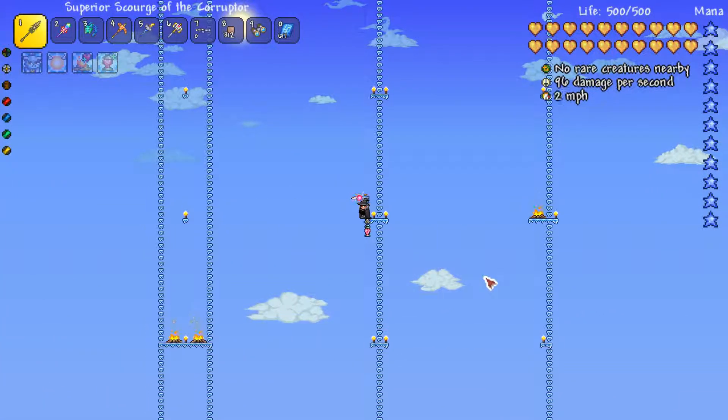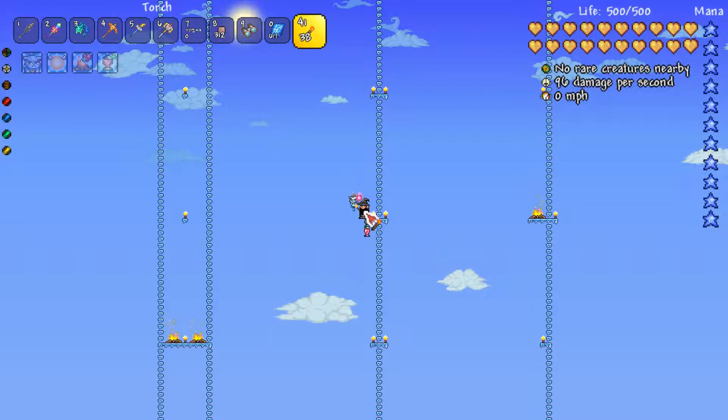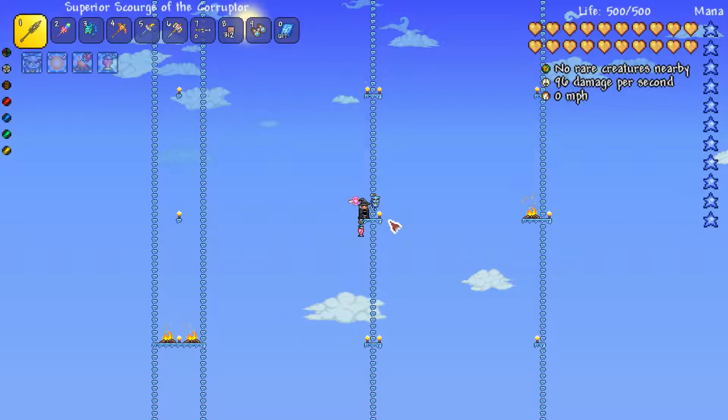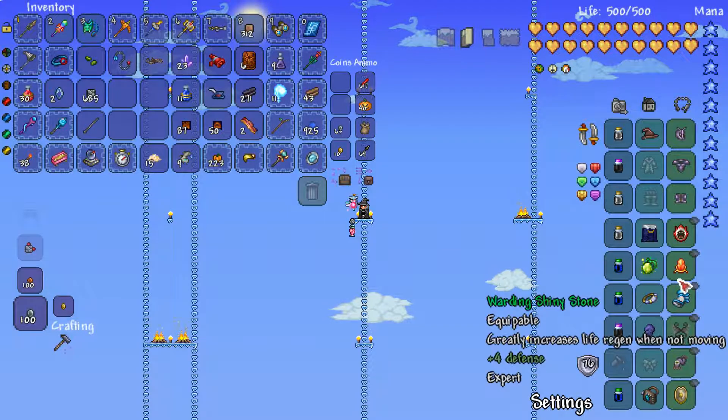The best part about this arena is that there's no actual block, so it's not like you can run into it — well, there is only where you have the heart lanterns. But these heart lanterns are only used for healing. You can replace them with a lot of things.